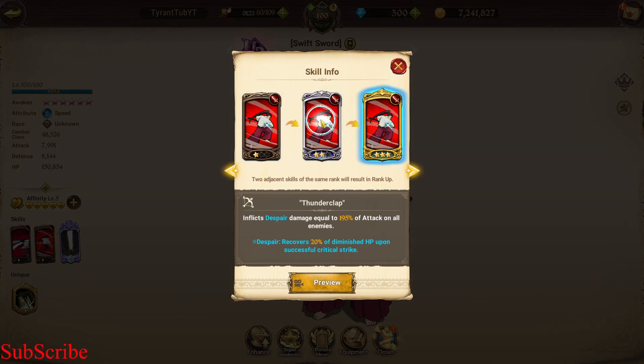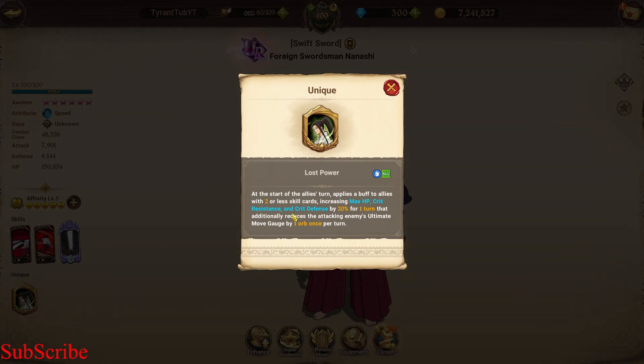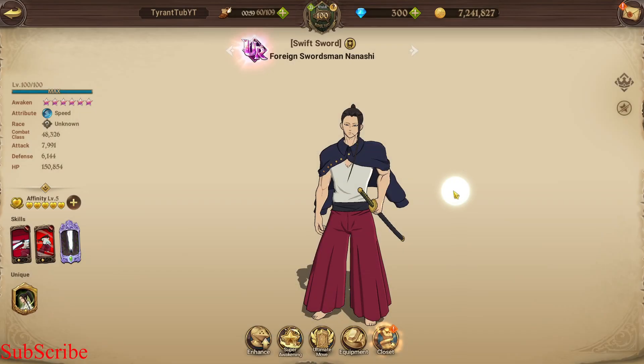He has a despair card as well, which only really works if he crits. He has very low crit chance and everyone else nowadays has really high crit resistance, so he's probably not going to crit. His passive: at the start of the ally's turn, applies a buff to allies with 2 or fewer cards, increasing max HP, crit resistance, and crit defense by 20% for 1 turn. Additionally, if they get attacked, the enemy that attacked them loses 1 ult gauge — and this only happens once. But if they use an AOE card and everyone on your team has this Nanashi passive buff, the enemy would lose 3 ult gauge, or in 4v4, they would lose 4 ult gauge.